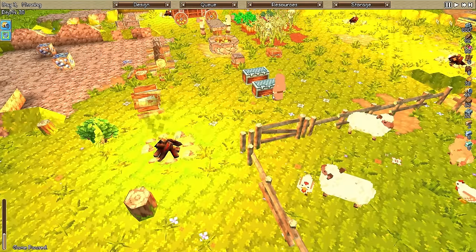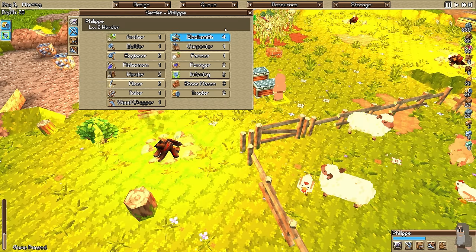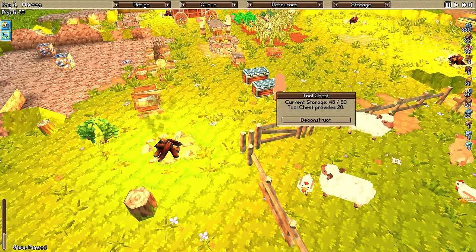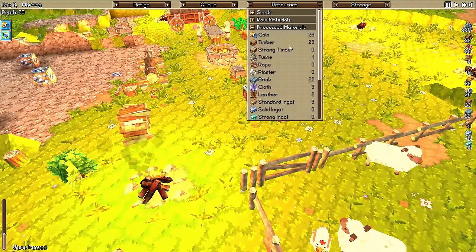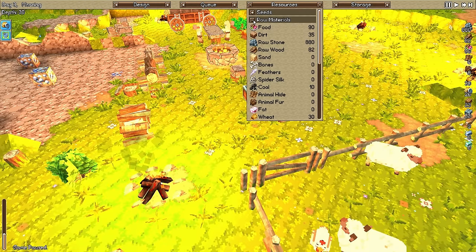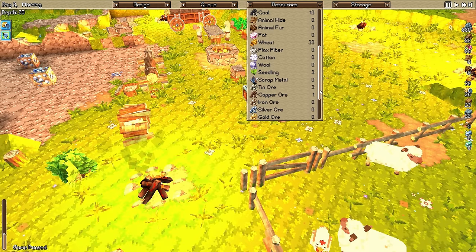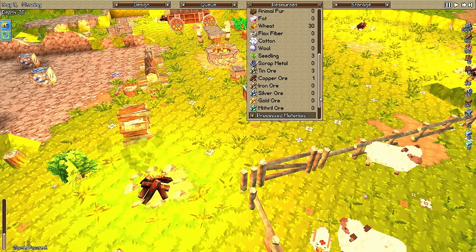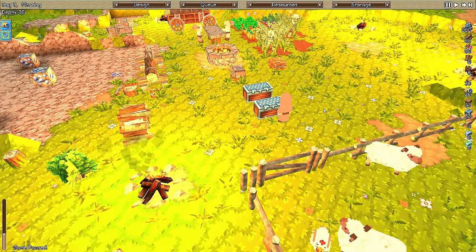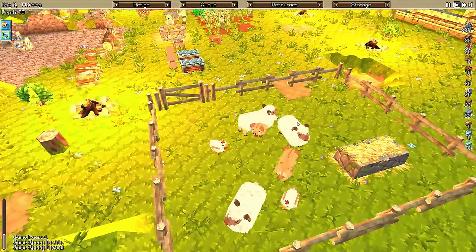Whoa, what did he just do? Does he still have it on him? He doesn't have it on him - what did he get? Cotton - he would get cotton raw materials. Oh, we have coal - let's save the coal. Yeah, cotton is what he would have gotten. What did he do to the sheep? I'm confused.